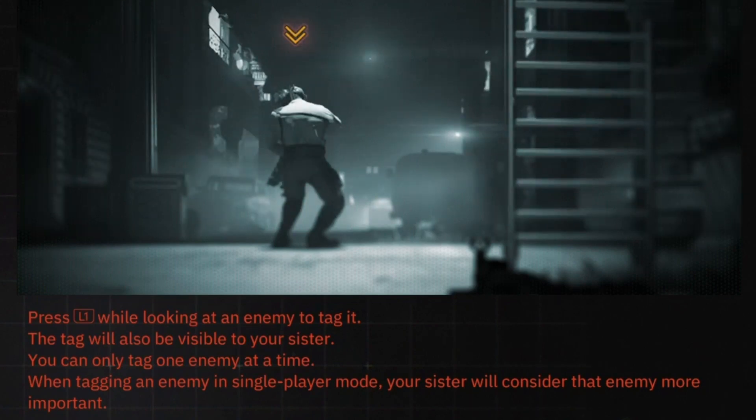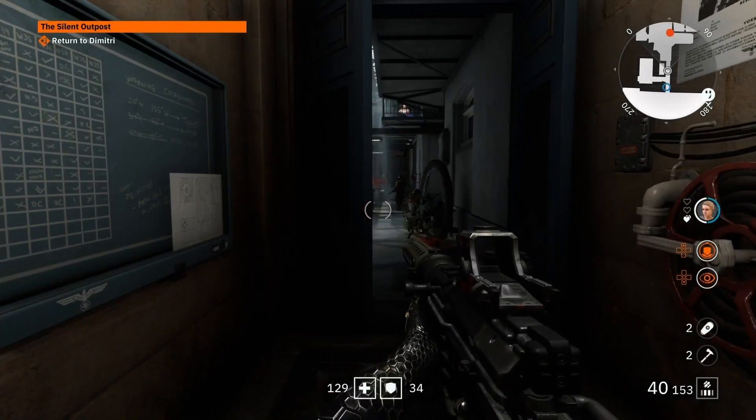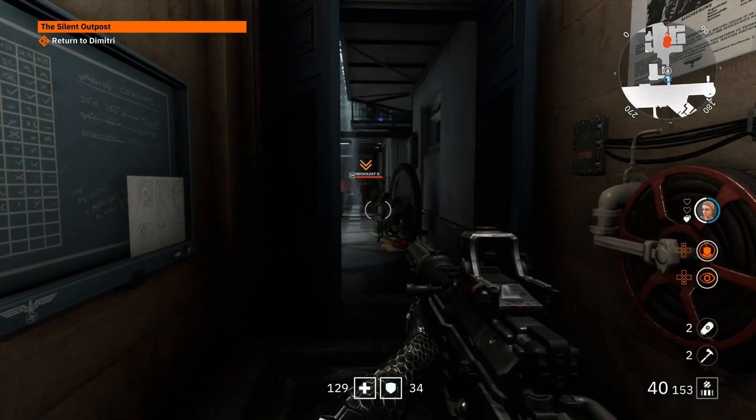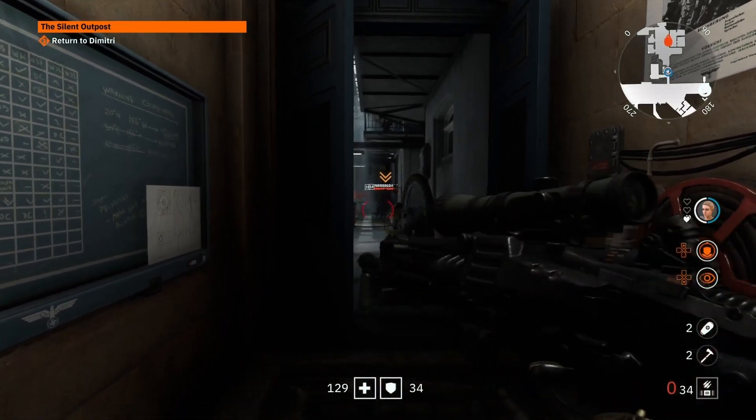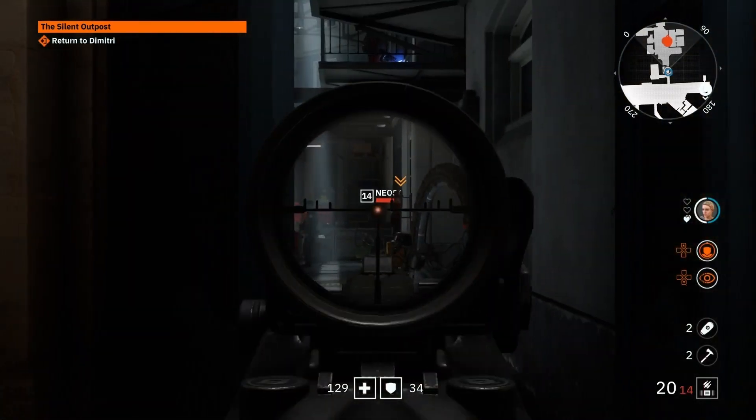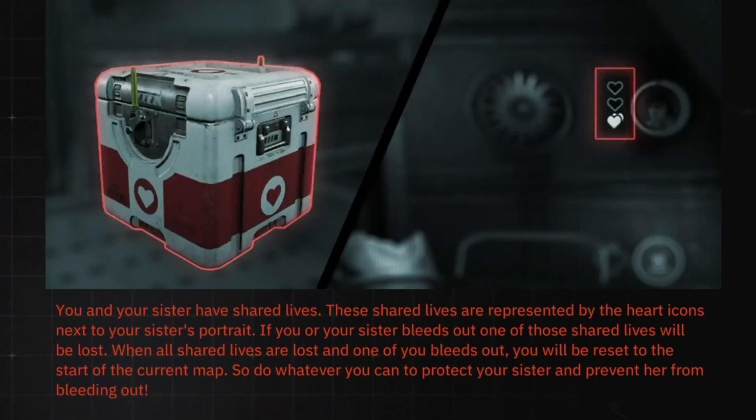Another important thing is tagging your enemies — I tend to forget about it too. Especially if you're playing solo with the AI sister rather than a co-op player, it's very important to tag enemies so the game knows who's the priority target. It's simple — just look at an enemy and tap L1. It's extremely useful in the heat of the moment when your sister is far away.